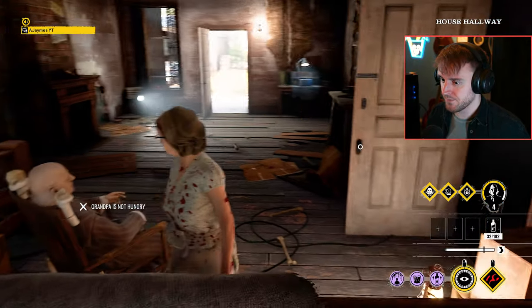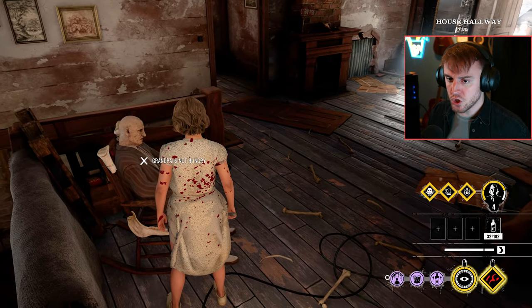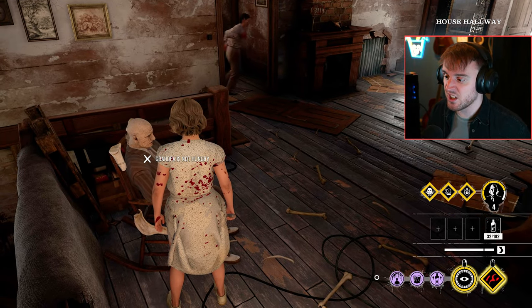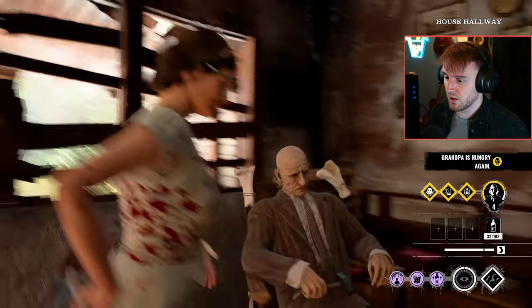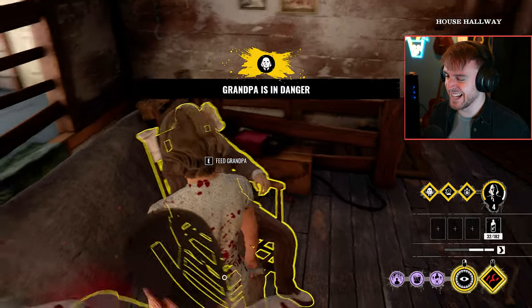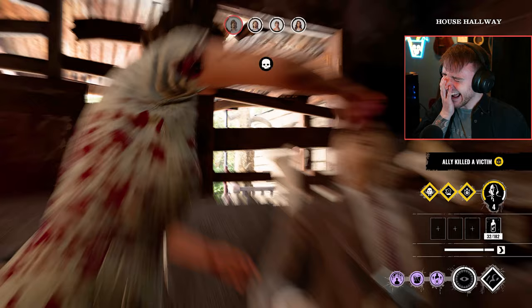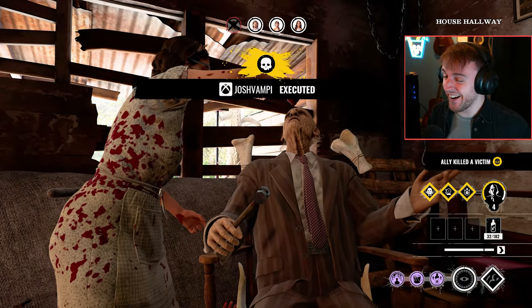I'll level them up to max. 30 blood with the build we're running, which means two hits gives us 60 and then all we need is like another two buckets and we're good to go. We're feeding him. He couldn't stab grandpa. The poor guy.